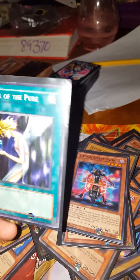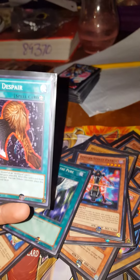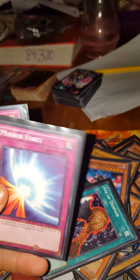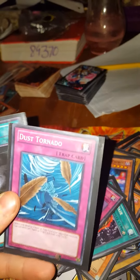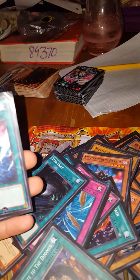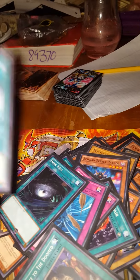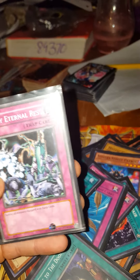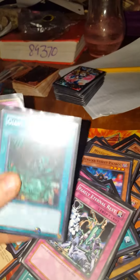As far as spells and traps, I have Soul of the Pure for gaining 800 life points. Axe of Despair gives one monster a thousand attack. Mirror Force: when the opponent declares an attack, destroy all their attacking monsters. I have one to get rid of a trap card. If they have you outnumbered with monsters, you just go ahead and wipe them all out. Tribute to the Doom to get rid of stuff on their side, as well as Smashing Ground — destroys the one monster on your opponent's side with the highest defense. I'm sure most of y'all already know most of these effects. This one I mainly have in there as a space keeper to keep 40 cards in this deck. Giant Trunade and Karma Cut as well.